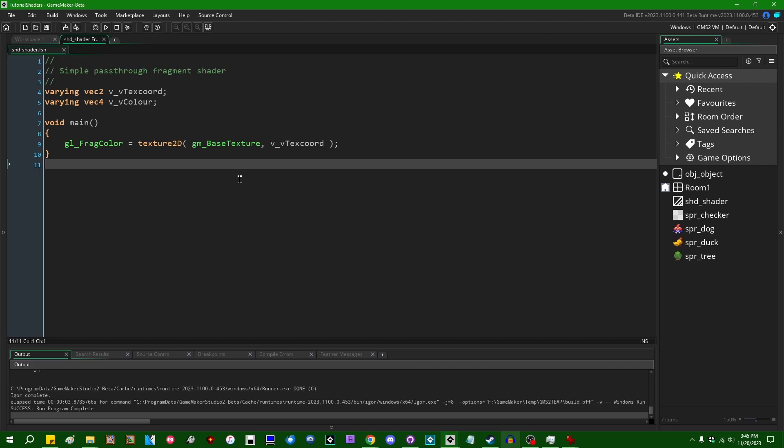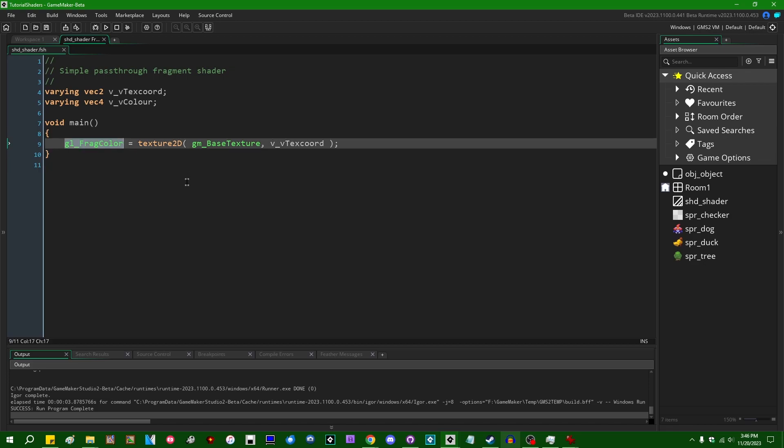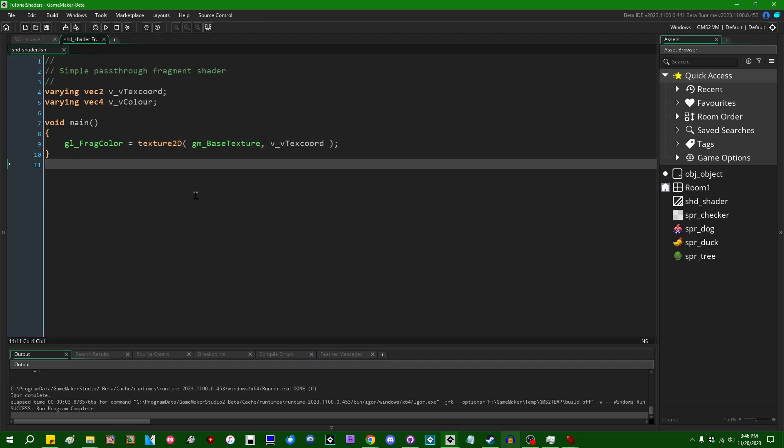In that sense, a shader is basically a complicated math function where you have some number of inputs, and from there the shader program performs some series of calculations which eventually returns a single value for the color of the pixel on the screen. When you write shader code, you're basically doing art using math.